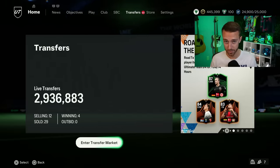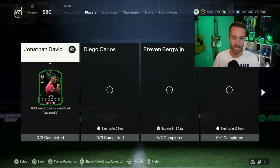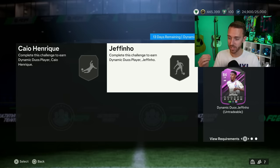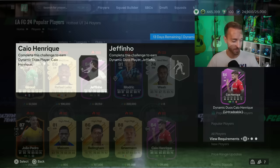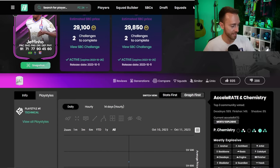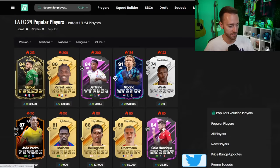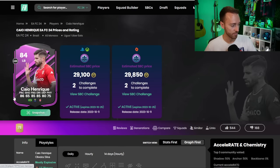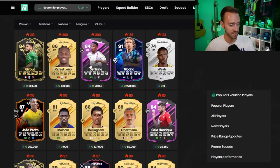Speaking of SBCs, we finally did get something yesterday — the dynamic duo of the Leon left back and left wing, Jeff Fino and Kyle Enrique. These are a W — really cheap to complete. Kyle Enrique is an 86-rated player with an 84 squad requirement. Jeff Fino's got five-star skills, really good dribbling, the Technical playstyle. Enrique has dead ball, long pass, whip pass, and Quick Step. If you're running a La Liga team on a lower budget, those might be decent SBCs to craft.